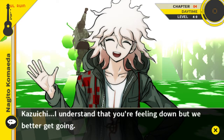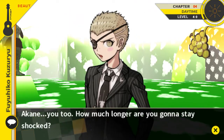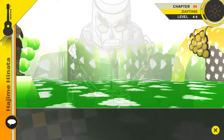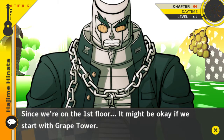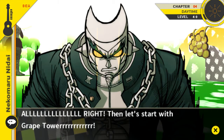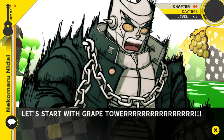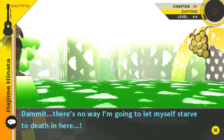I don't feel bad for you Kazuichi. I understand that you're feeling down but we better get going. Akane, you too — much longer you gonna stay shocked? Come on, let's go. With heavy steps everyone left to explore Grape House. Now then, where should we start? Since we're on the first floor, it might be okay if we start with Grape Tower. All right, let's start with Grape Tower. Anyway, let's find the exit — there's no way I'm going to let myself starve to death.